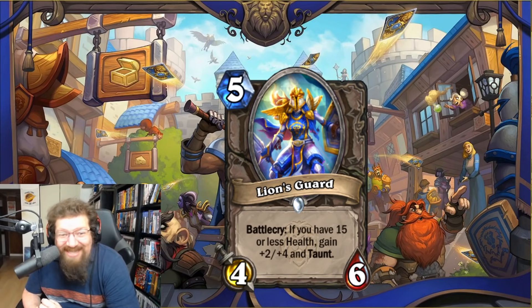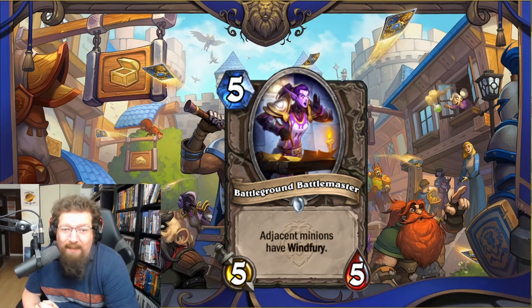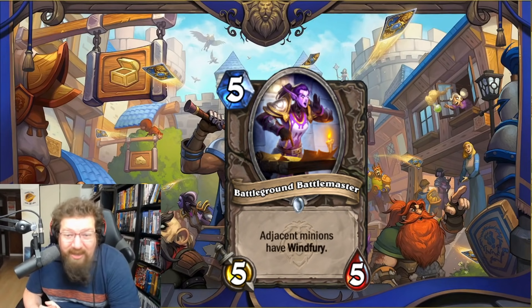We have Lion's Guard — five-mana 4/6 — if you have 15 or less health, gain +2/+4 and taunt. So that's a 6/10 with taunt for five mana if you're low on health. I feel like you can do better stuff with that, but it's not bad as an anti-aggro card. Two in Standard and two in Wild.